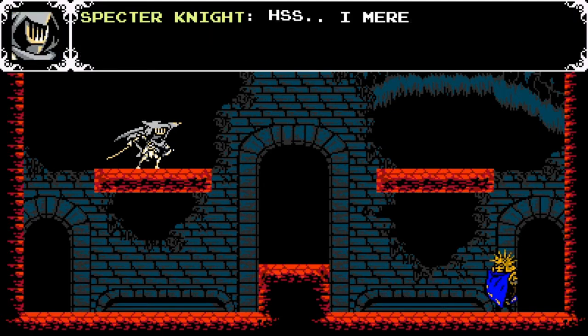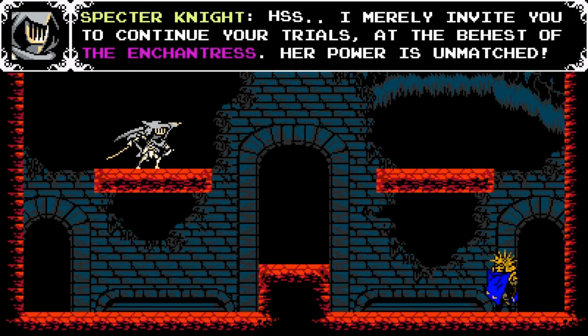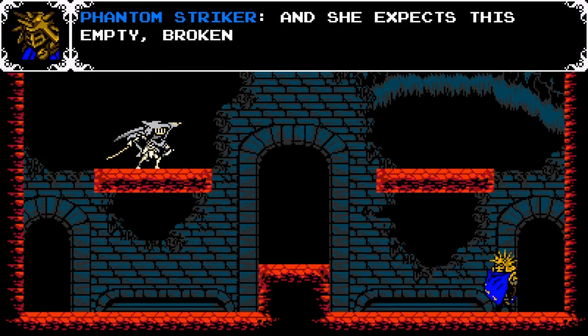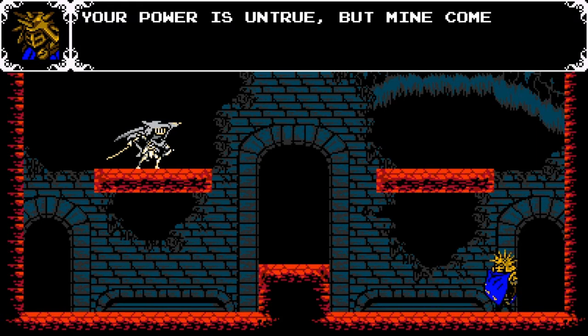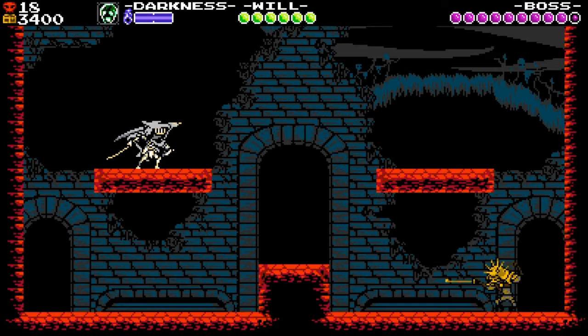The Wraith yet speaks of honor having surrendered his own to serve as an irate boy. I merely invited you to come to continue your trials at the behest of the Enchantress — her power is unmatched. As she expects this empty broken husk to imitate me. Your power is untrue, but mine comes from within — let me demonstrate.